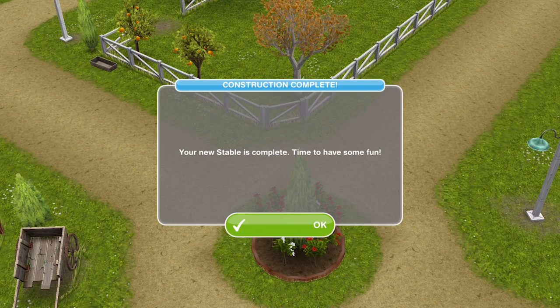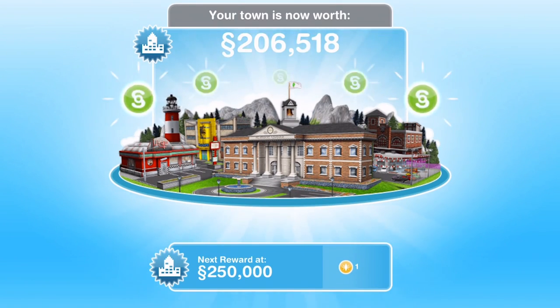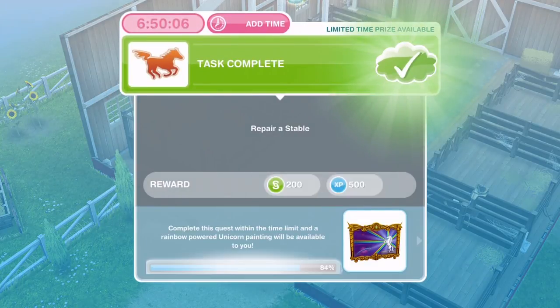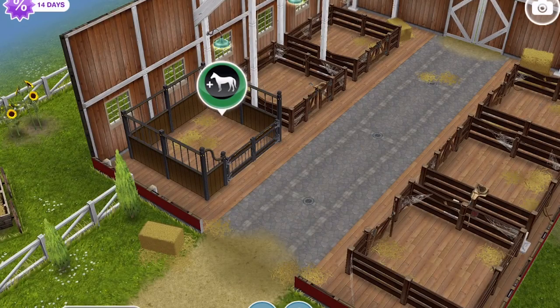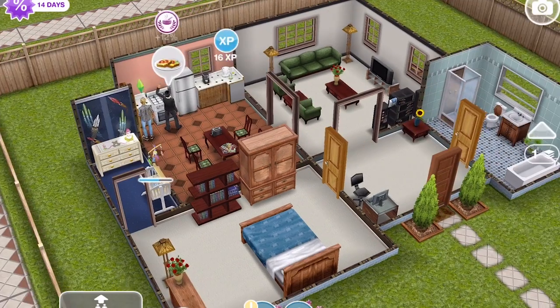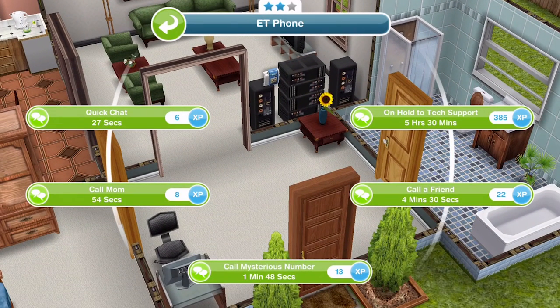When the stables finish you'll get a pop-up that says 'Your new stable is complete — time to have some fun.' Click on it and our town is now worth 206,000 simoleons. Task complete. Now call the stables owner back — to own more horses your sims will need to repair more of the barn. Let's see what the owner thinks now. Call the mysterious number again — over at someone's house, click on a phone. That's one minute and 48 seconds.